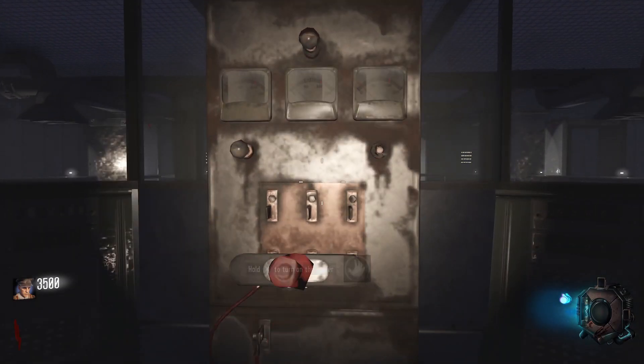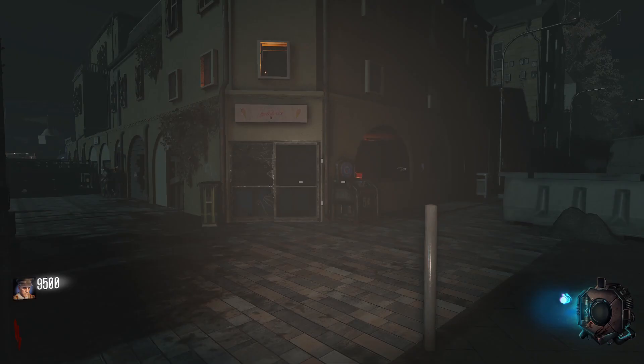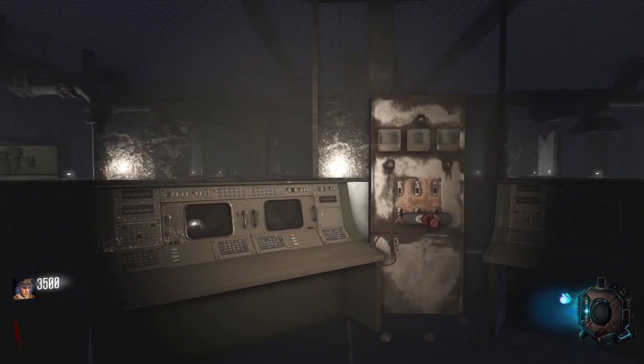First thing you may want to do is turn on power. Power is found in the main control room. Find the building behind Electric Cherry and go down the stairs. Turn right when you get to the control room to find the room with power.